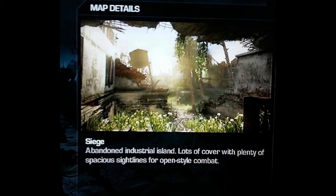Next we have Siege — an abandoned industrial island with lots of cover and plenty of spacious sight lines for open-style combat. This would be a good map for snipers. It seems like it's going to be a pretty big map, which makes sense since I heard COD Ghosts maps are going to be a little bigger than normal. Not probably good for shotguns or SMGs — mainly an assault rifle map.